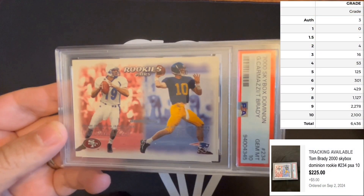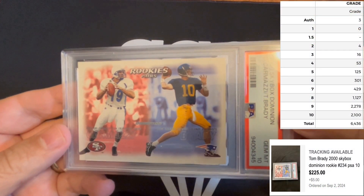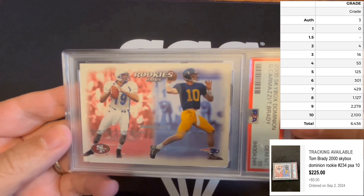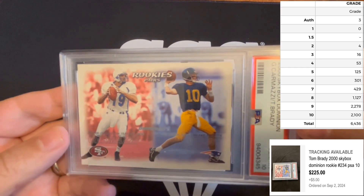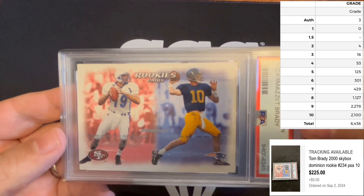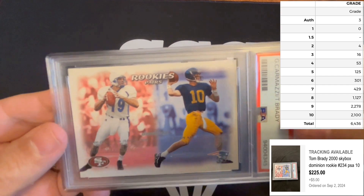Shooting a video today picking up my first ever Gem Mint 10 Tom Brady rookie. This is the Skybox Dominion with Carmazzi and Brady on it — the sort of license switch that was happening at the time in 2000. I want to dive in a little bit to the numbers on this card and why I picked this up.